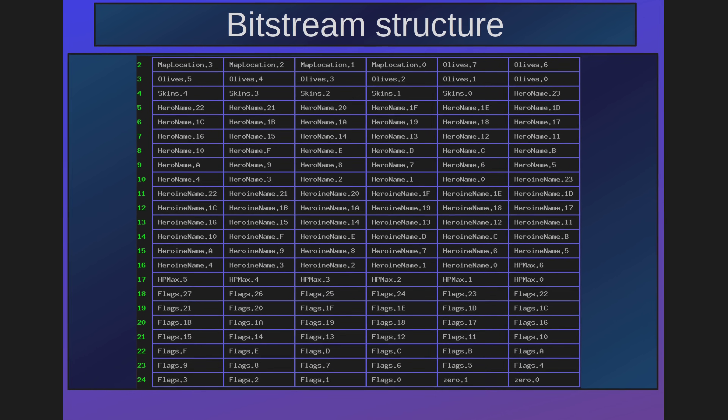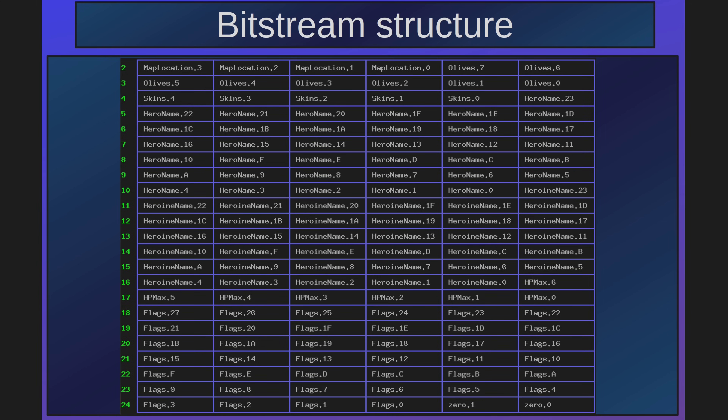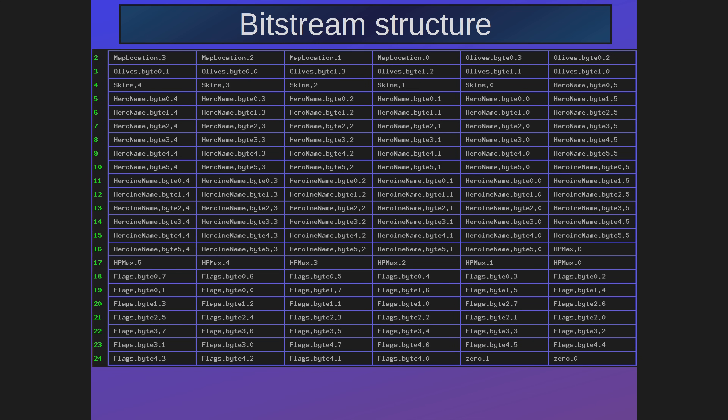This is how the data is laid out in the bitstream. It's easiest to read if we start from the end rather than from the beginning. There are flags starting from bit 0 until bit 27, immediately followed by the HP max from bit 0 until bit 6, then the girl's name, then the boy name, and so on. Here is another chart that shows in detail which byte each data item comes from, for reference.